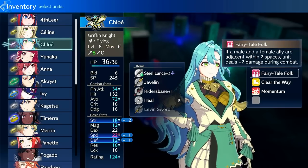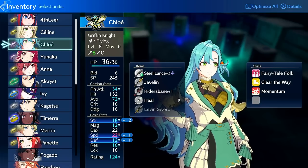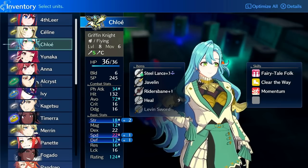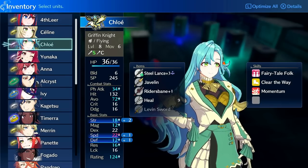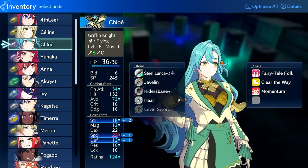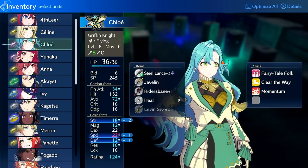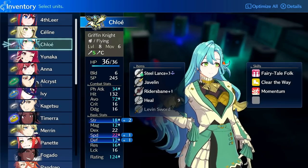Chloe, in my opinion, is one of the best units in early to mid game. She does have some damage issues late game, but this can be mitigated with stat boosters, changing her to wyvern, or giving her upgraded weapons. As long as you know how to mitigate these problems, you can easily keep her relevant throughout end game.